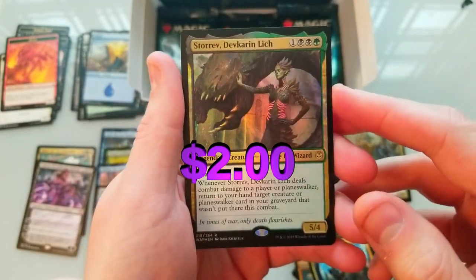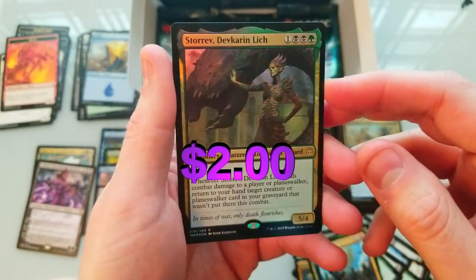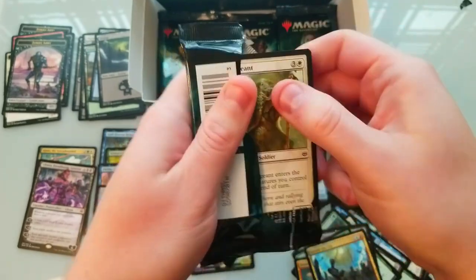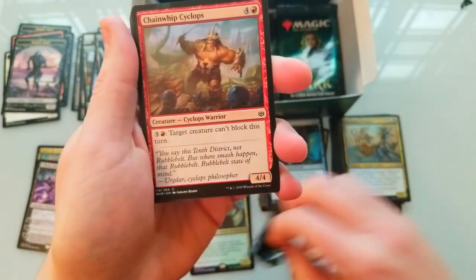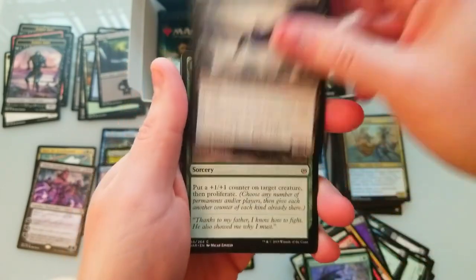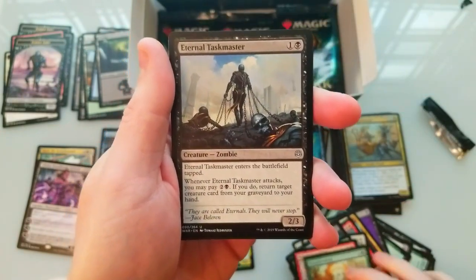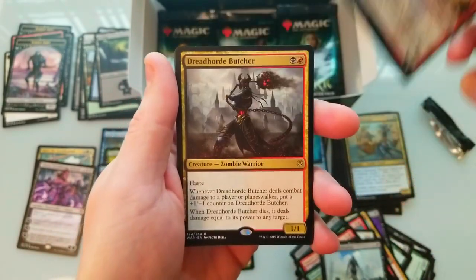Foils up the wazoo — a rare Lich foil! Holy crap. I don't think it's worth anything crazy, but it is a foil so that'll help. I said in the first video it'd be cool if we pulled a third Liliana, and look at that — we got her. This box is insane. I'm going to put the total of the entire box up on screen at the end. One more — Healer Artificer and Dreadful Butcher, cool looking card.